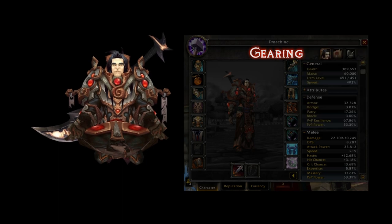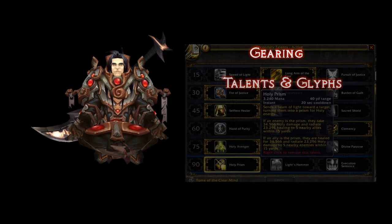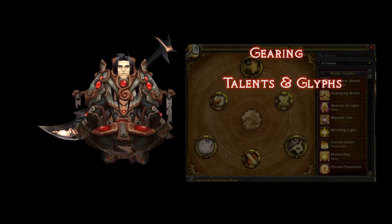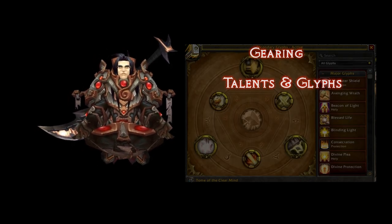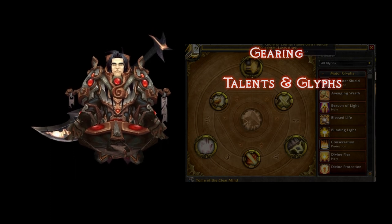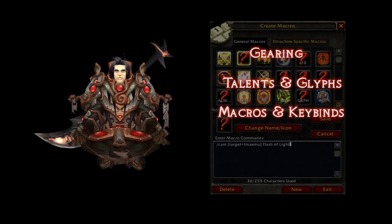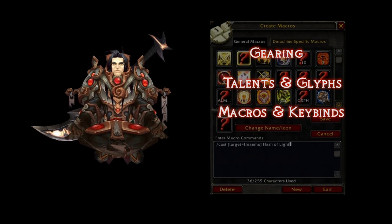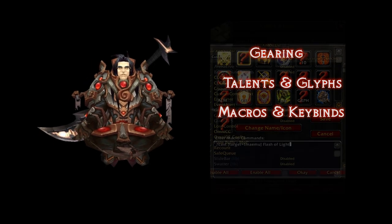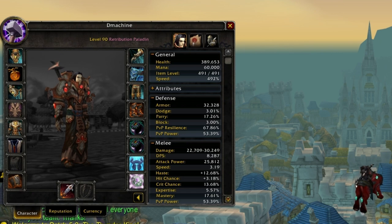Anything to do with gems, enchants, and gear in general will be found in the first section. The second section is glyphs and talents. The third section covers key bindings and macros, and the fourth and last section covers add-ons. Let's jump right into it.